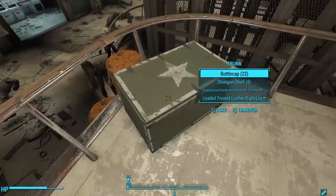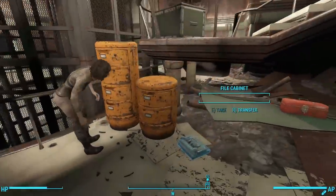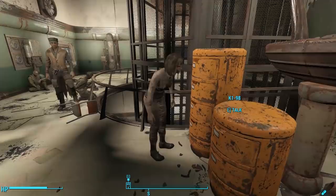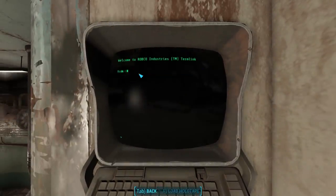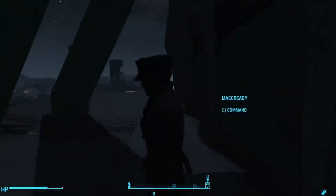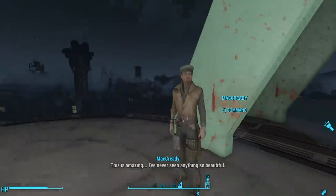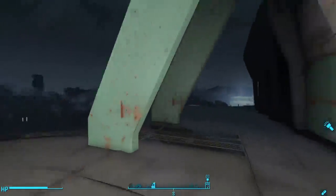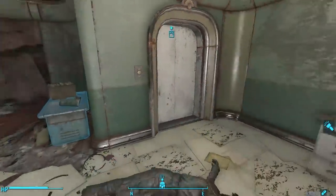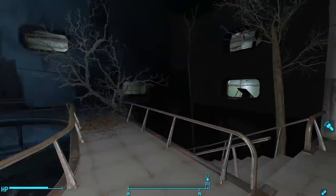You can head up the stairs to loot a fat man and a big chest of end-of-dungeon loot. There's also a mini nuke hiding under the stairs. Jenny said she was going to stick around and salvage, and she does just that — she walks to the big orange filing cabinets and looks around. At the top of the stairs, you can use the terminal to unlock a door to Cambridge, which leads out to a balcony overlooking the entire city. MacCready recognizes its beauty: 'This is amazing. I've never seen anything so beautiful.' Here we find the pre-war skeleton of a scientist lying next to an ammunition crate.